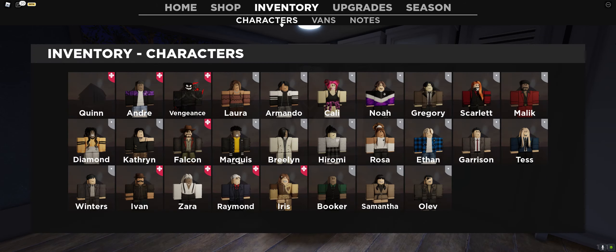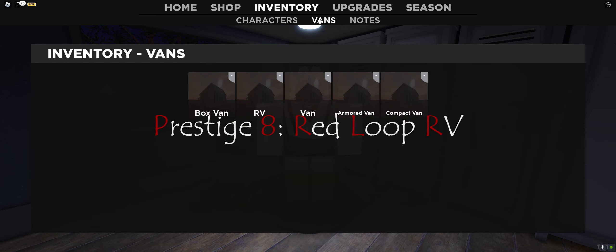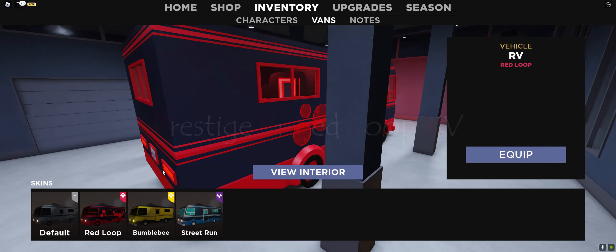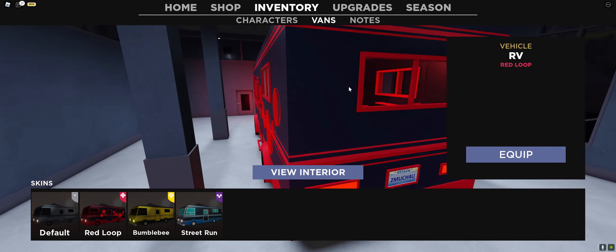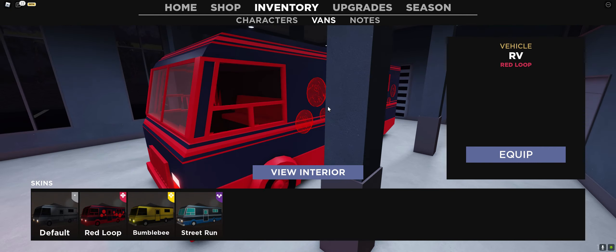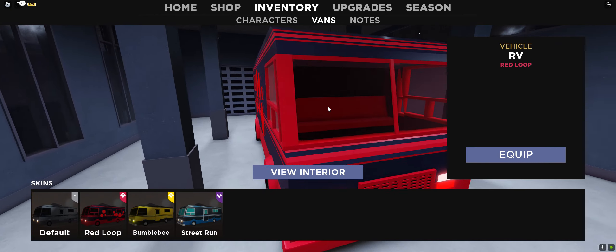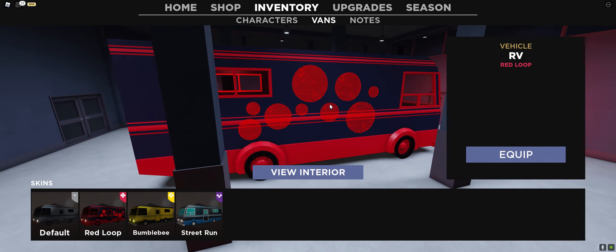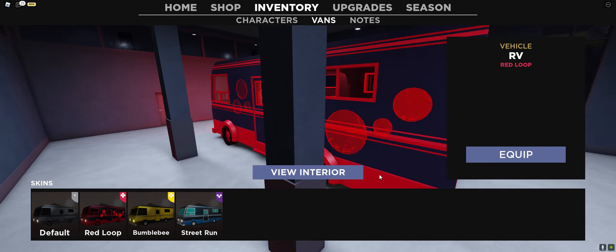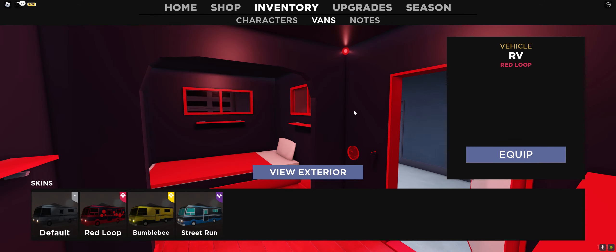Now for Prestige 8, you have this RV which I think is one of the coolest RVs I've seen — which is the RV Red Loop. It looks like it has disease on it, like an infection. Don't think of it as pimples, just think of it as infection. Anyways, that is the exterior, and this is the interior — it's very cool.